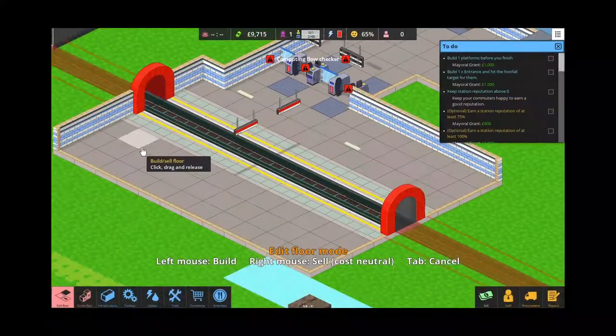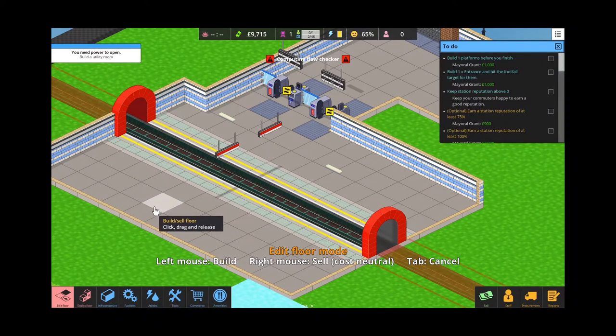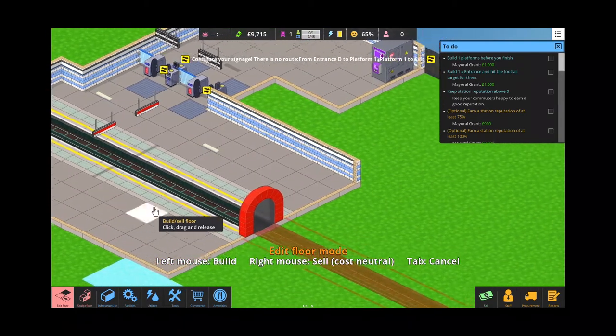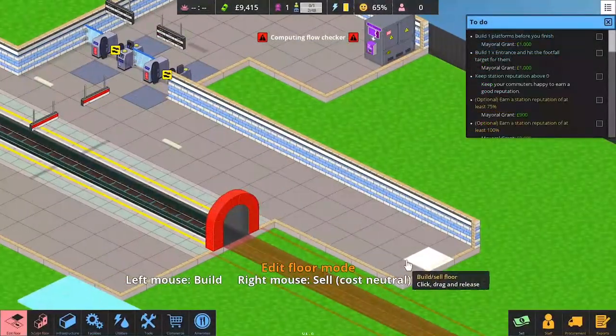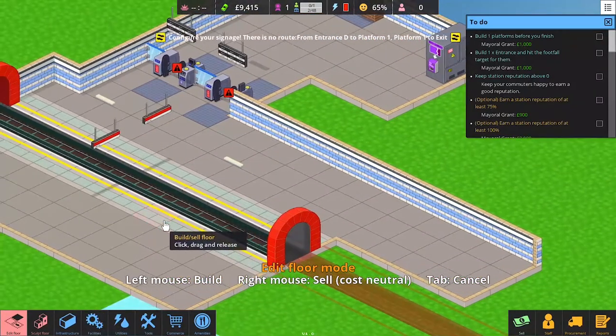If you're just starting out, the extra platform you were given is a bit of a waste. You could sell it at the beginning to get some extra cash — a few extra bucks won't hurt.